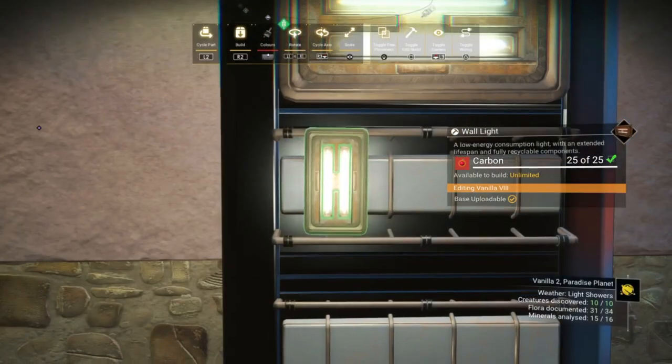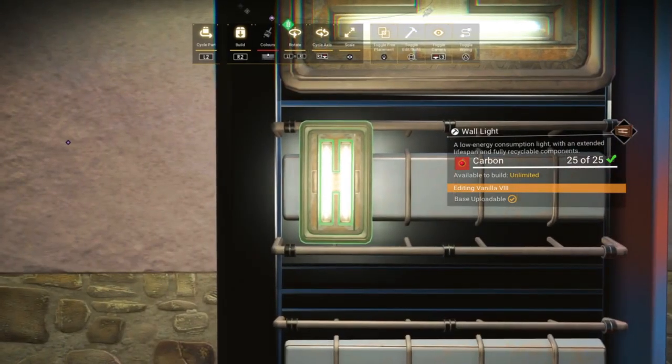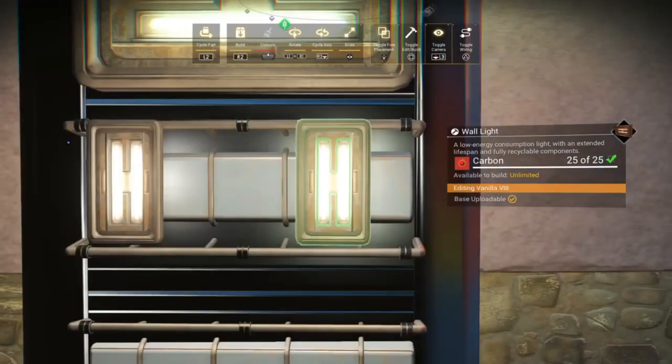So now we can go ahead and install the wall lights for the drink display lights. I would mount them a little bit higher up just to leave room at the bottom for the buttons.